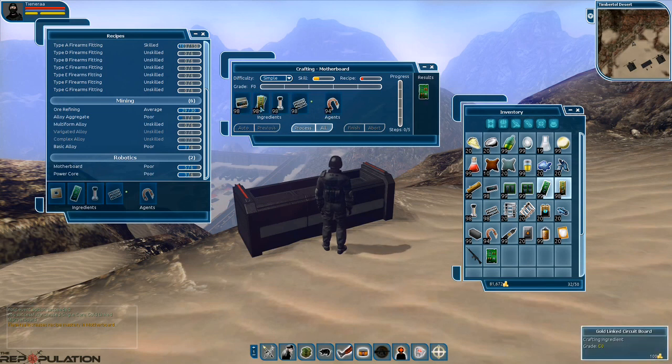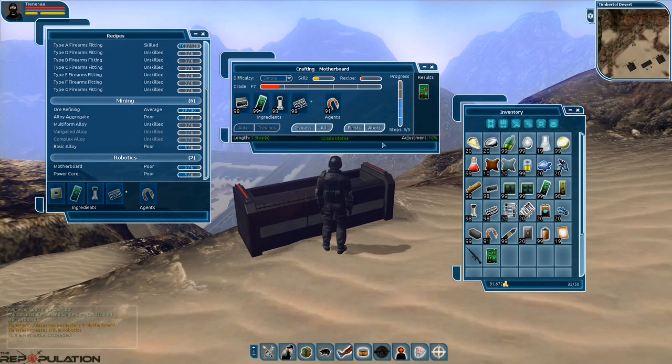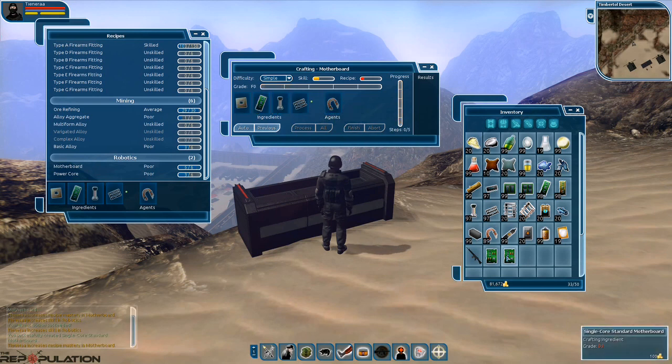After crafting, we can hit Previous and it will auto-populate what we just used before. We'll swap out the gold link and put back in the standard linked circuit board, then hit All again. This time we'll choose chemical salt for the event. Once it finishes, we got a D3 — a slightly better product, going from D2 to D3. We're done with this and can close the window.